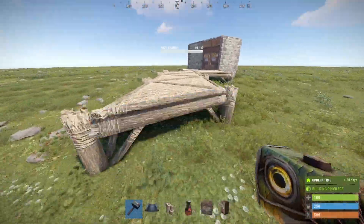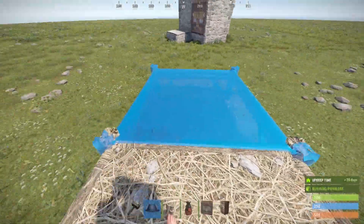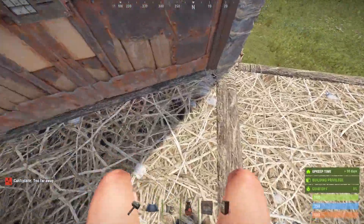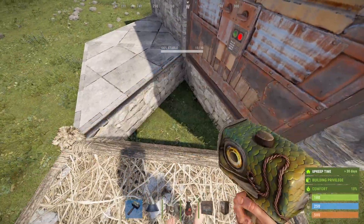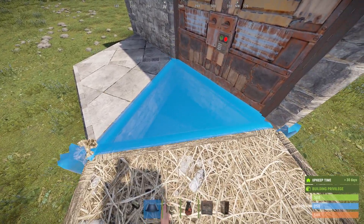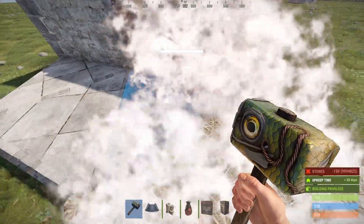Then place a normal foundation and destroy everything behind, including that triangle foundation. Go back and place your twig foundation — the way I'm placing it right now is not correct, because the rocks have to be on the left side. You fix it by facing a bit more to the left. As you can see, the foundation shifts a bit; place it by looking to the left so the rocks are on this side. Then you can upgrade it.